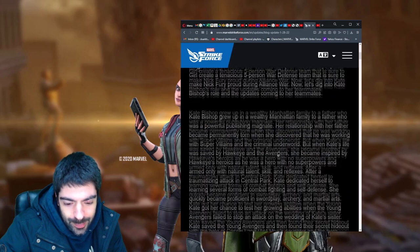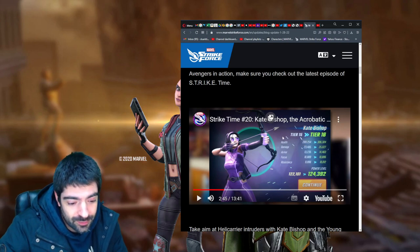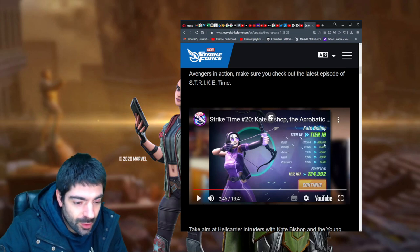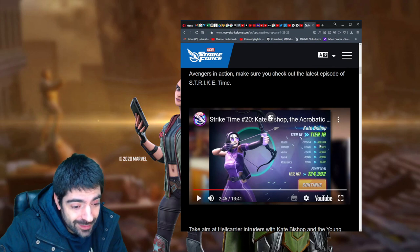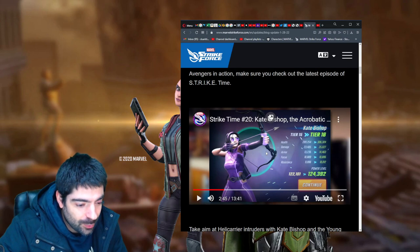Let's get started. Kate Bishop's stats are very important, along with her speed, to determine if this character is going to be good for the tech lane. At gear tier 16, which requires level 85, she only has 300,000 HP — very very low. 25,000 damage is also very low, 14,000 armor is acceptable but not the best, and almost 11,000 focus at seven yellow stars, four red stars, gear tier 16 — very very low for a controller.